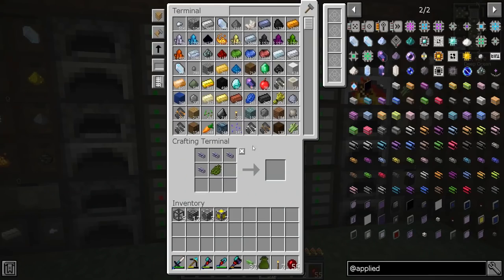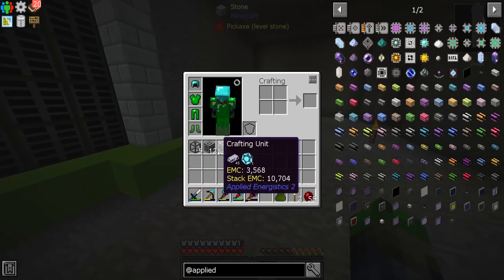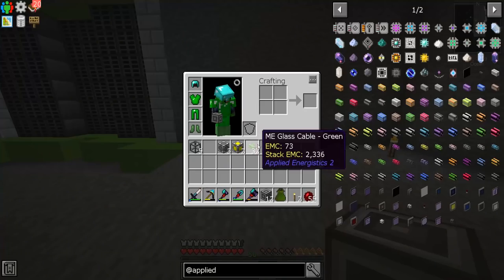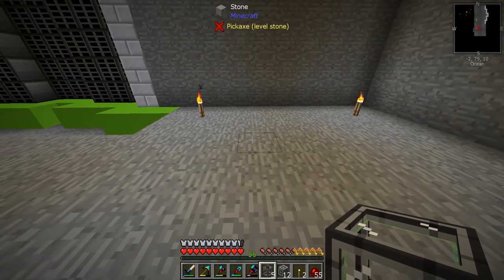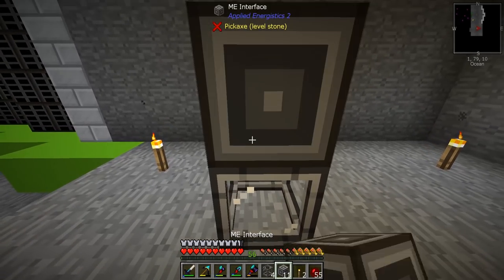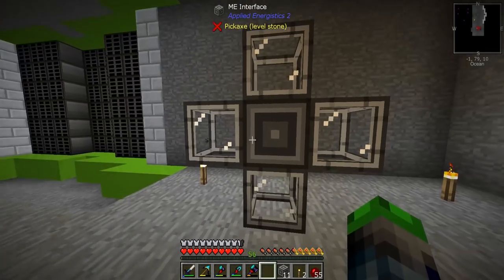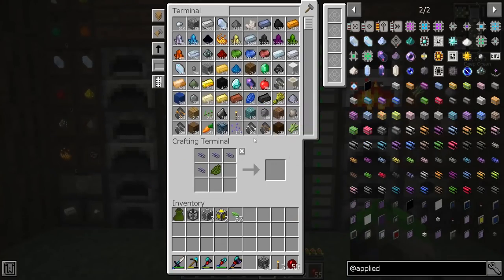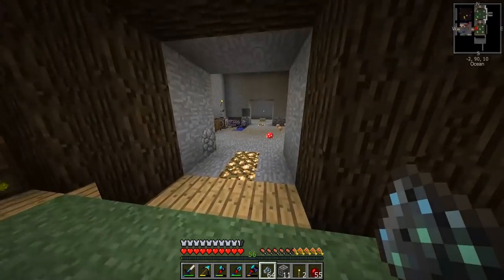My idea was to make this look like a server room, which I think would be pretty cool. We'll have one ME interface in the middle and then it'll be surrounded by molecular assemblers. If you don't know what these are, these are the auto crafting things. Having four of them like this makes auto crafting extremely fast because it can use all of them.